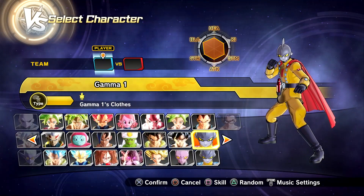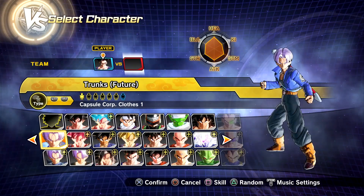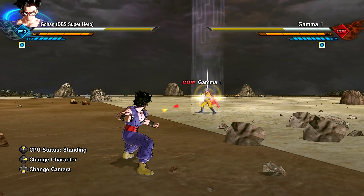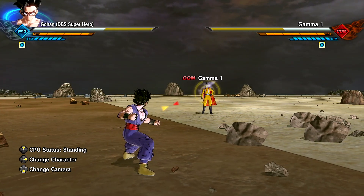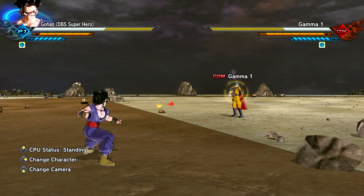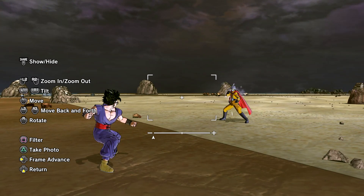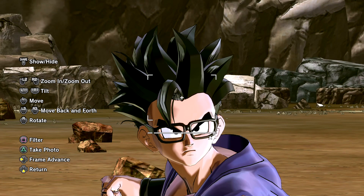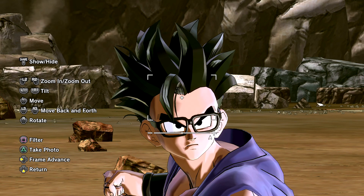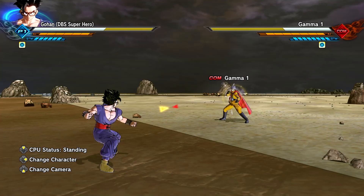Gamma 2 is my favorite just because of his character — he's filled with personality. Gamma 1 and 2 are going to be the stars of this DLC pack. Let's hop straight into the showcase, starting with Gohan DBS Superhero. It won't let me lock off from the character — I think this is part of his super soul because it's active in the top left corner. The new hairstyle is absolutely insane; I'd love to see this for CACs in the next DLC pack.